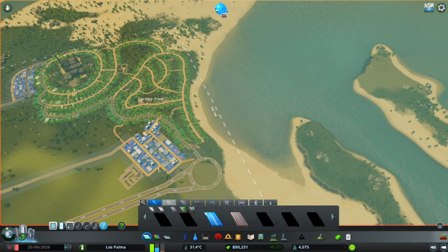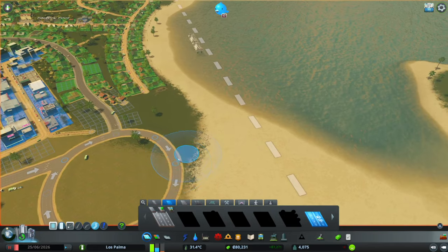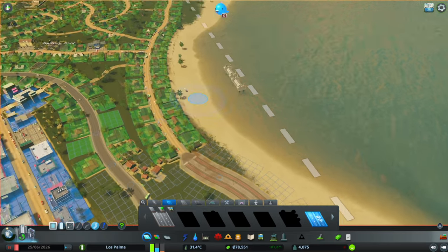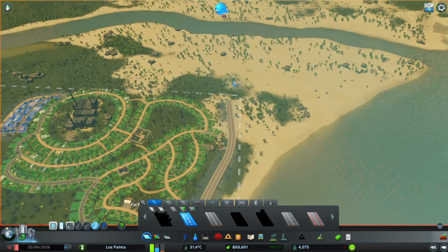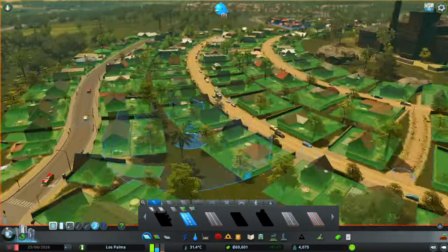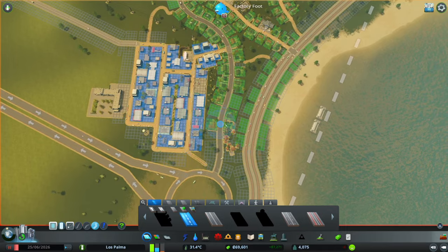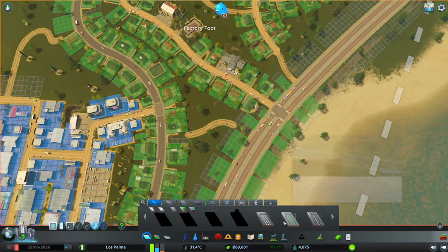Now this road down here, we're definitely going to have something slightly different — a slightly larger sort of avenue road. I do quite like ones with bike lanes, but unfortunately we haven't unlocked that yet. So what I am going to do is build it with the bus lanes in it, because of course we do want some lovely public transport going forward. We're going to bring it off the road this way and bring it through to there, upgrading the whole way down on this road.